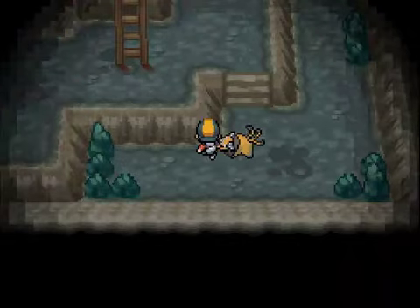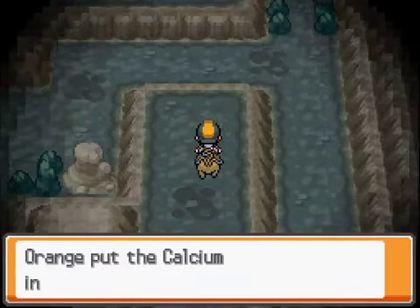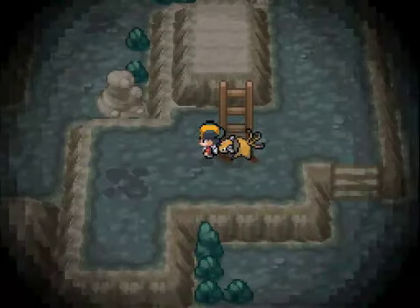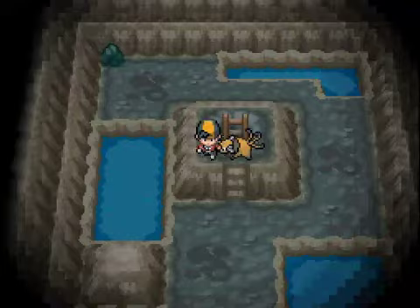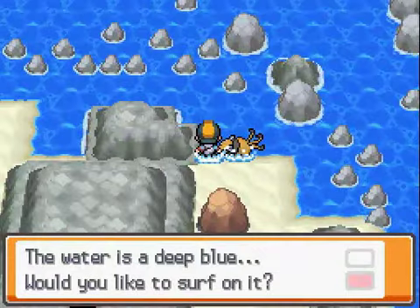Nothing up there, nothing over here. Let's head up here. There's a Calcium — that's pretty good. You can sell that or use it if you want; I'd recommend selling it though, about 4,900 bucks. That's basically all there is to this island.